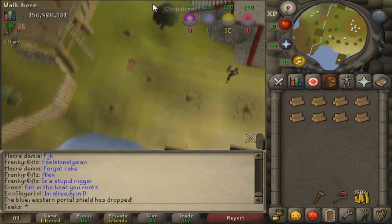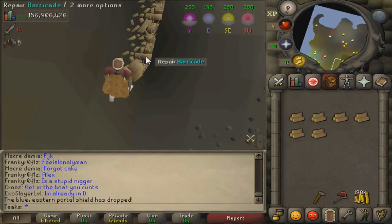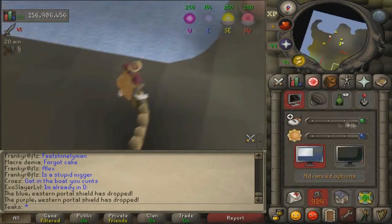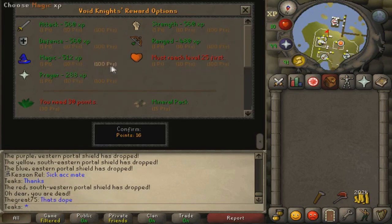The combat level requirements are 40 combat for the novice boat, 70 combat for the intermediate boat, and 100 combat for the veteran boat. When you trade in your points, make sure you spend them 100 at a time because you get a bonus for more points spent at once. I'll leave a link to a Pest Control calculator in the description so you can calculate how many points you need for a certain level.